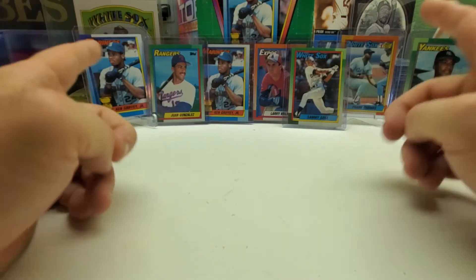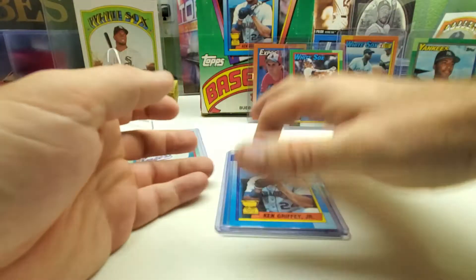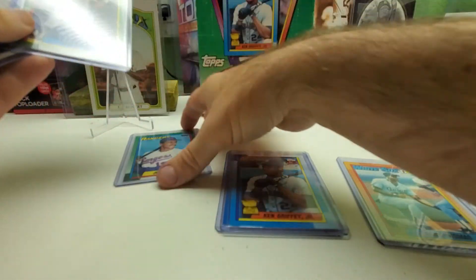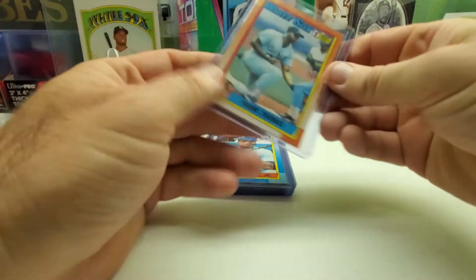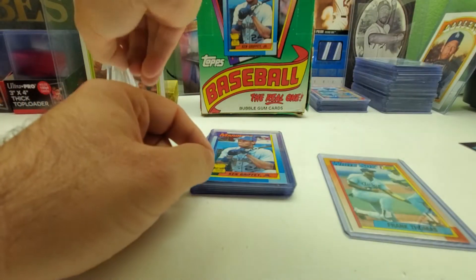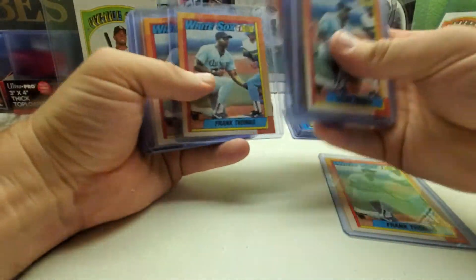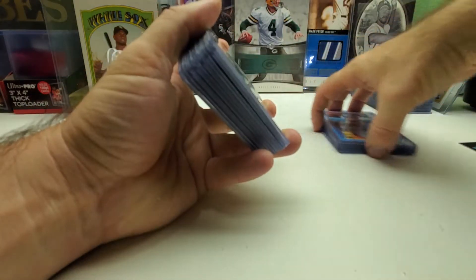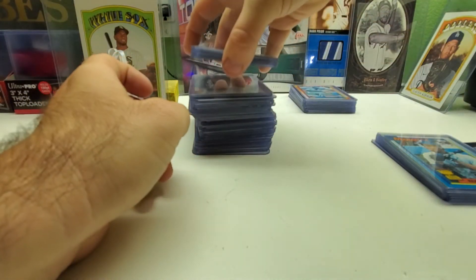What a good box! We hit every single big card, and we hit the Griffey twice. And we hit Frank Thomas, Bernie Williams, Sammy Sosa, Larry Walker, and Juan Gonzalez rookies. Here's our count so far of Frank Thomas: 1, 2, 3, 4, 5, 6, 7, 8, 9, 10, 11, 12 Frank Thomas rookie cards. Now on to the other rookies and Griffey.